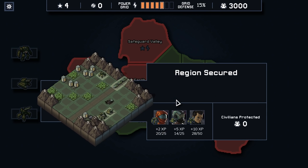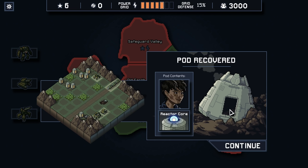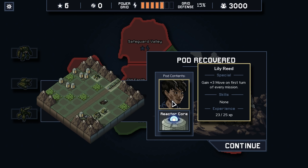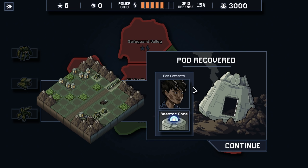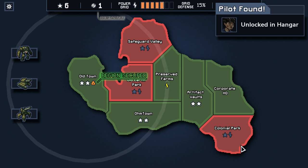That went so well — that's awesome. Refugees will be grateful for the supplies, and I owe you my personal thanks for saving old Horus. We two relics have been through a lot together. And now we're only about 5 XP away with that pilot. Here's the pod — we just got a brand new pilot. Gains plus 3 move on the first turn of every mission — that's legit. Plus we got a reactor core. Finding these pods is massive. And she's 2 XP away from leveling up — that's really nice.